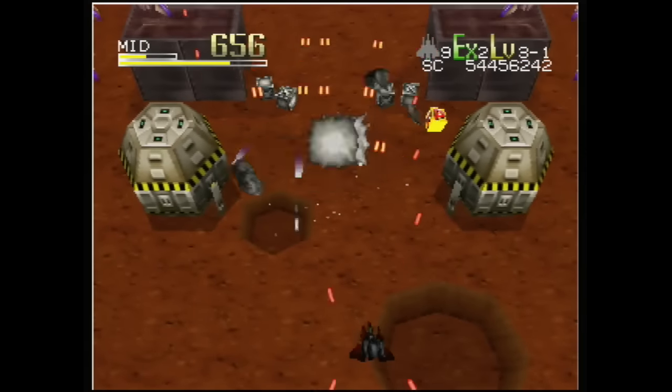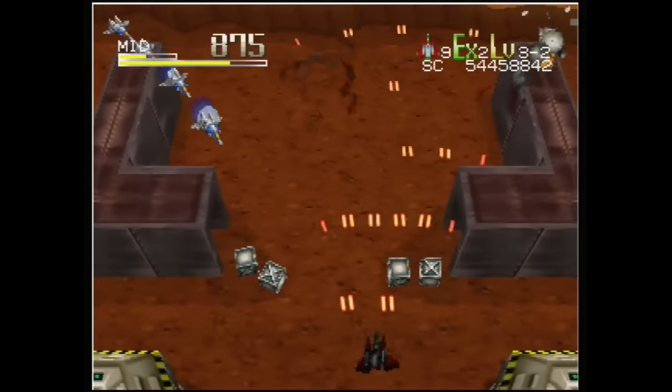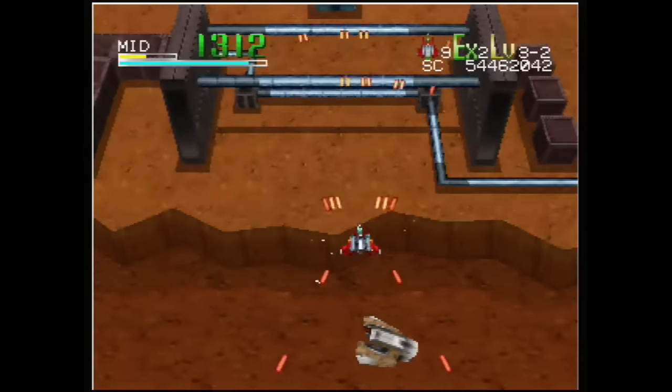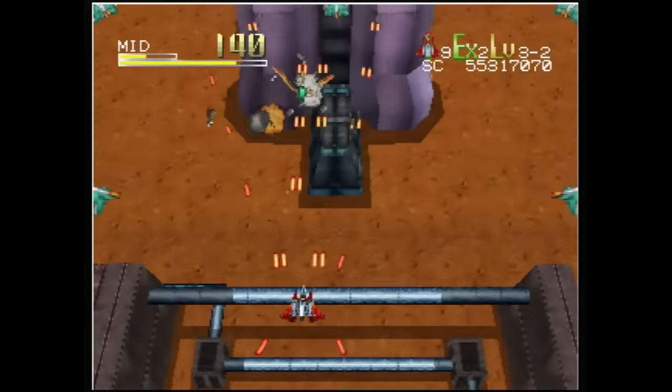The red ship has a wide Vulcan cannon, featuring great coverage over the majority of the screen. However, the shots are weak and it will take a few extra moments to take down waves of enemies. Because the enemies are on the screen a bit longer, you'll have to dodge a few more of their incoming shots.